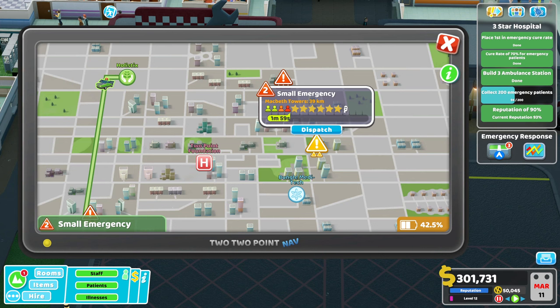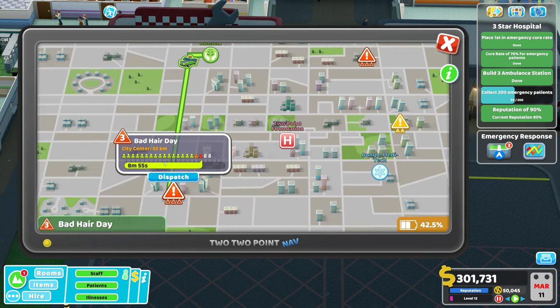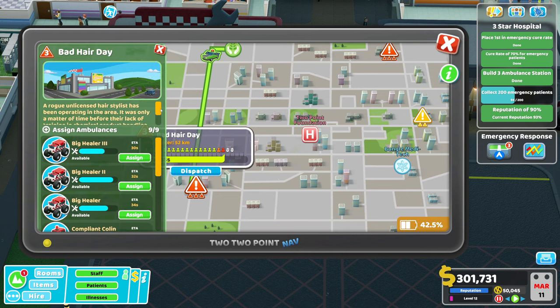You have to get there in time before patients all expire — you can see this one's expired here. And you've got to do it whilst competing against other hospitals to get there first.